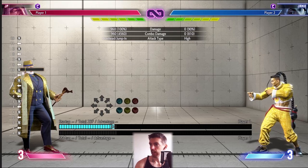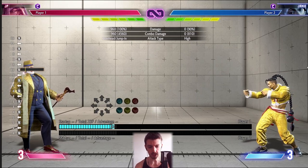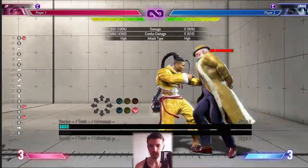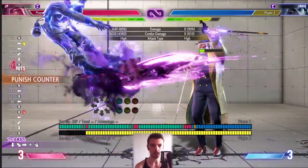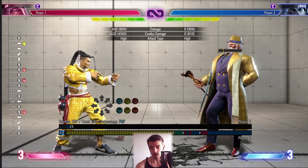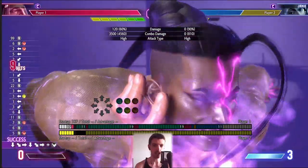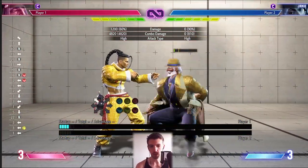JP has three supers. His level one — double forward punches — shoots a beam. Honestly it's not a great super. You can cancel into it off pretty much any combo for a little bit more damage: 30 versus 24 if you just did a normal special move, so that's about 6% extra for burning one bar of super meter. However, because you can cancel into his level three super after a special for 20%+ extra damage, you won't use level one very much.